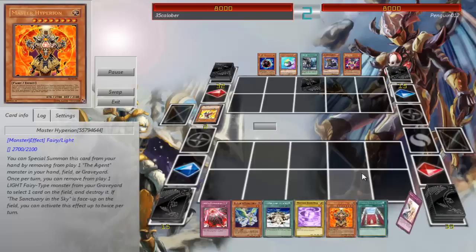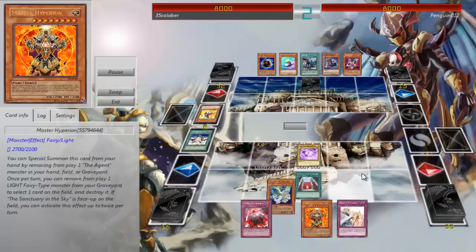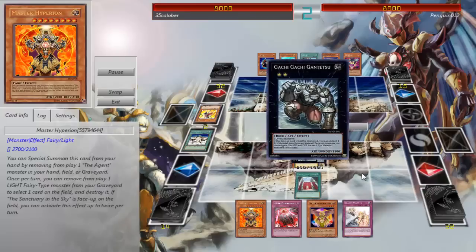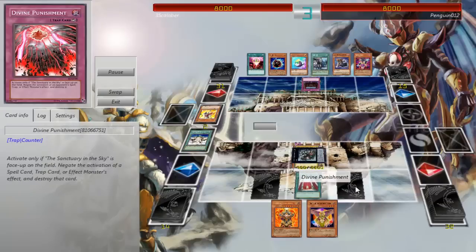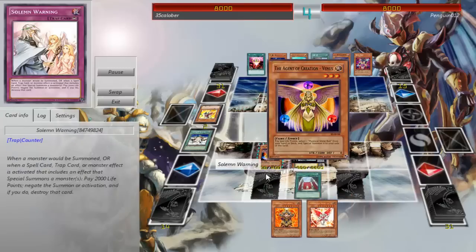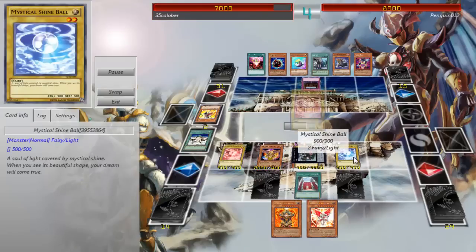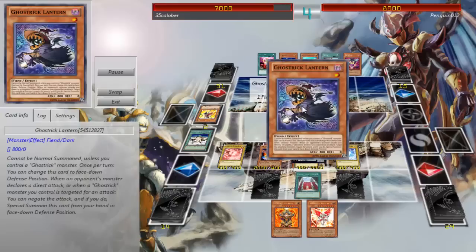My turn — I draw for turn. Sanctuary in the Sky, Valhalla, Valhalla special summon Shine Ball. Normal summon Earth, Earth add Venus, attack for 15. Then I realized you can't, because there's Sanctuary — one day apiece. He activates Decree, which kind of screws me over because I have Divine Punishment, which is a really good card. Because you have so many searchers, so many ways to get Sanctuary in the Sky — if you really wanted it you could run Terraforming. I go Venus, special summon two Shine Balls. Battle phase — I try to deal damage but he Ghost Trick Lanterns me.